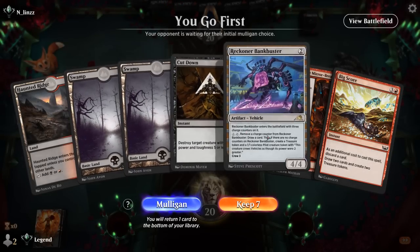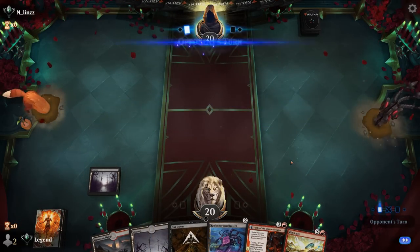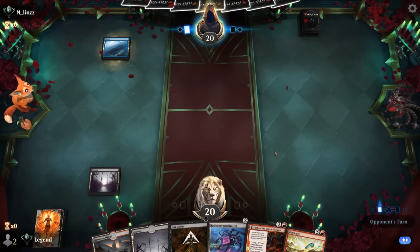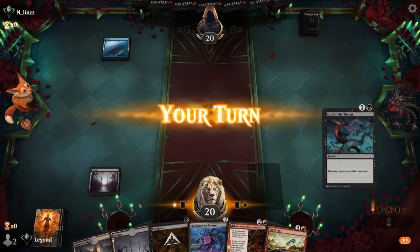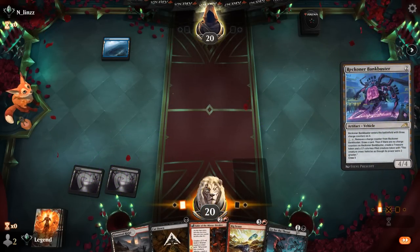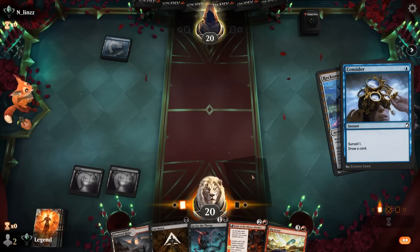We're on the play with a fine hand: Cut Down into Bankbuster into Fable, and maybe a Big Score to ramp into bigger things. Turn one Island from the opponent — could be a mono-blue deck, so resolving a Bankbuster early could be great. Go for the Throat as an answer to the opponent's various creatures, and there's a Consider.